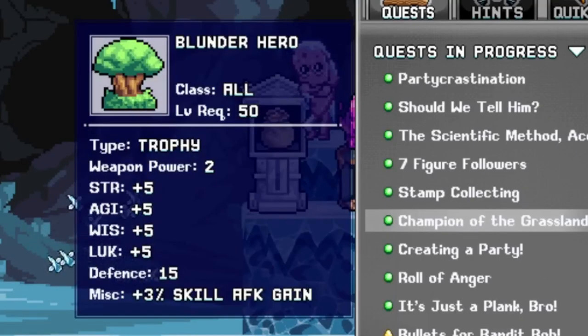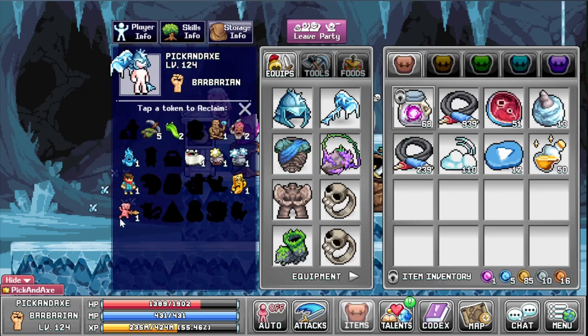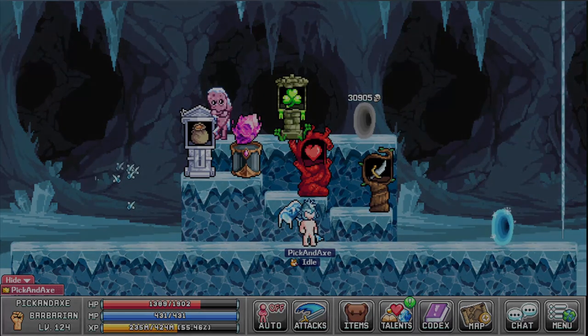You can do this once on every character. Back in the day when you got a token, we didn't have the token reclamation system. Instead, you had to save it in your storage, which took up a bunch of spaces, and if you threw it away you couldn't get it back. But now we have this — just hold down on the token whenever you get one and put it in here. A very easy and good system.